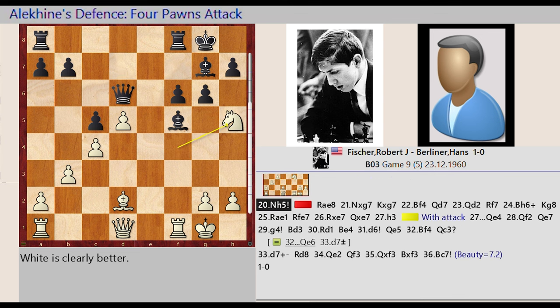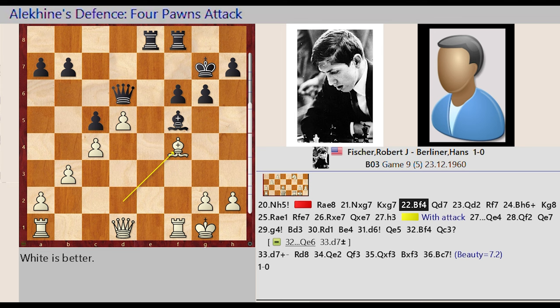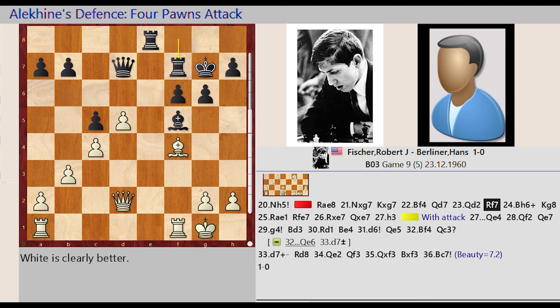Knight F4-H5, Rook A8-E8, Knight H5 captures G7, King G8 captures G7, Bishop D2-F4, Queen D6-D7, Queen D1-D2, Rook F8-F7.